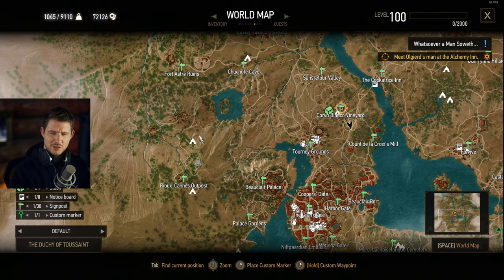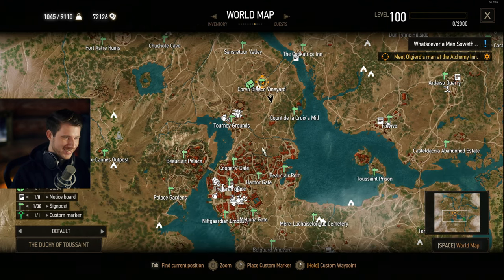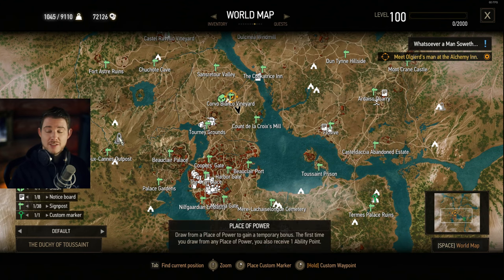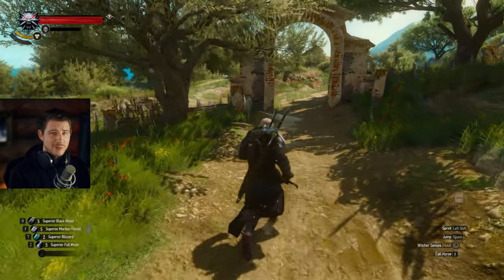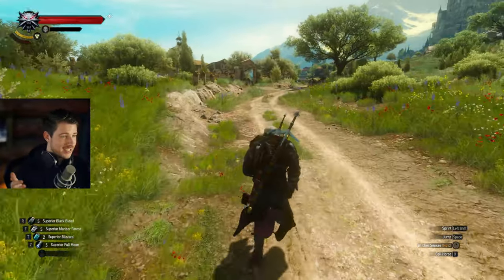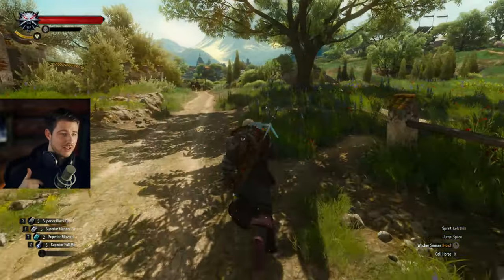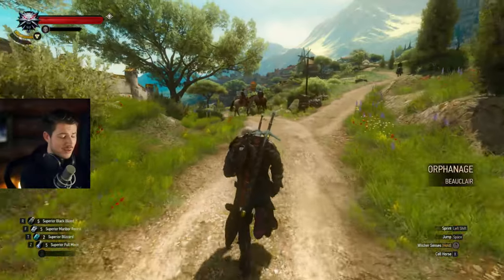I remember collecting all the places of power in Skellige and White Orchard, and in southern Velen — this might help you out a lot. Now you can finish the story, go to the main menu, and click on New Game Plus. Remember that when you start a New Game Plus, you can't create another New Game Plus from within that save — that's totally impossible.